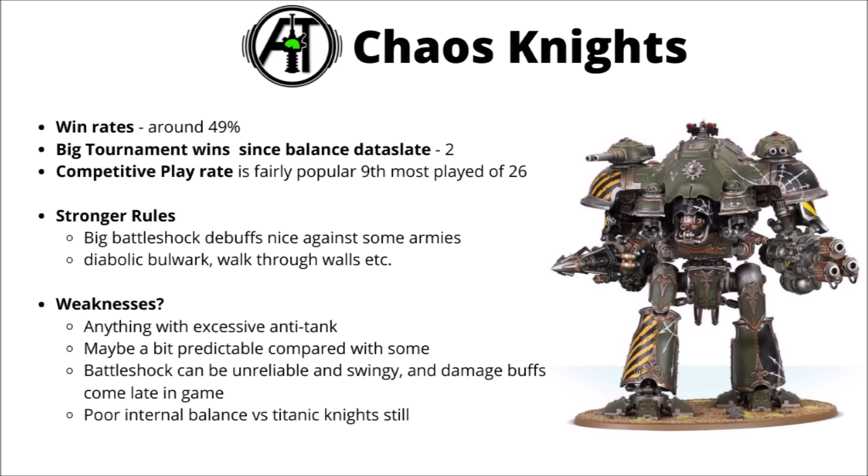Moving over to the Chaos Knights — their spiky cousins — they also seem to be maintaining a win rate of around 49%, with two big tournament wins since the Data Slate and a little more regular competitive play versus the Imperials. Their units and stat lines share many of the same positives and negatives. The biggest overall difference is that Chaos Knights build heavily around Battleshock, with big debuffs within 12 inches. They have the walk-through-walls stratagem, handy for terrain especially with melee War Dogs. Unlike the Imperials, War Dogs seem clearly better-balanced compared to Titanic Knights, so most Chaos lists take a heavy War Dog skew.